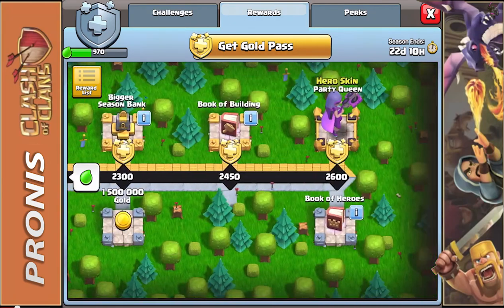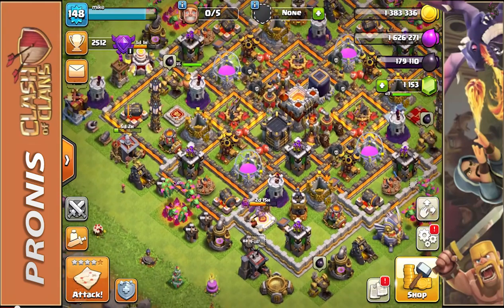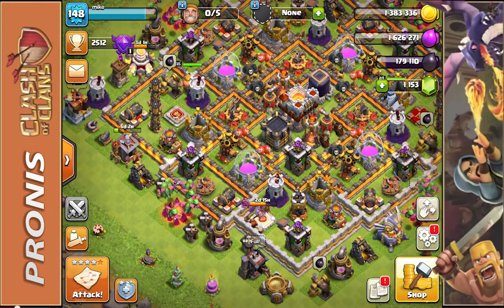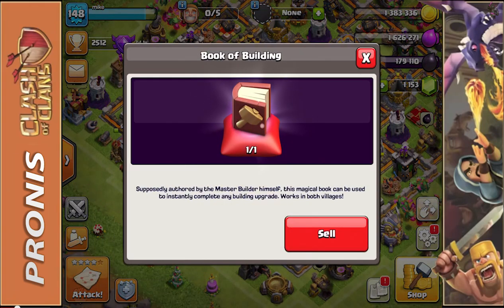We're also going to be getting 15,000 Dark Elixir, 1,500 Elixir, 1,500 Gold, and the Book of Heroes. I always use the Book of Heroes whenever I get it, and I always keep one saved — as you can see right here.